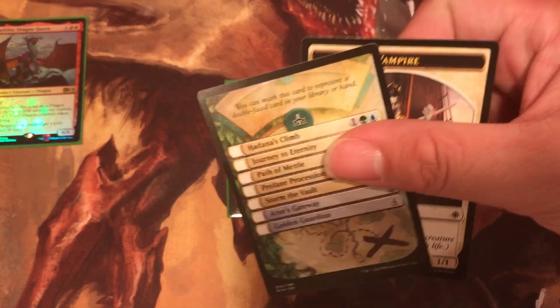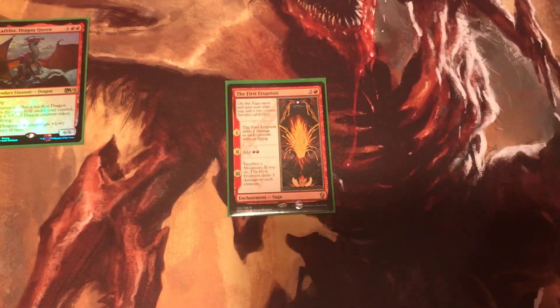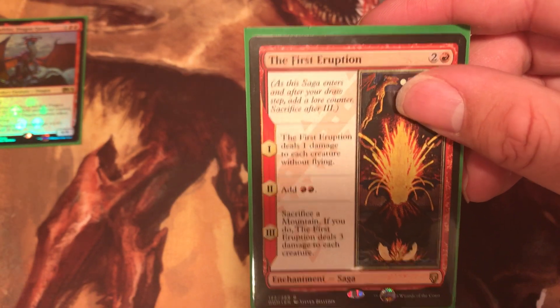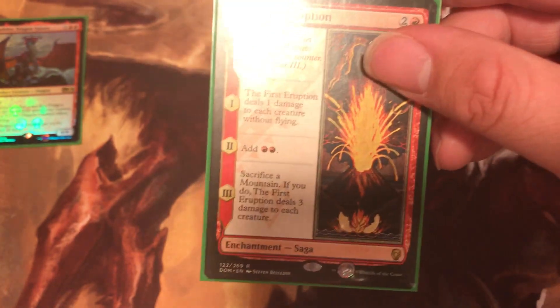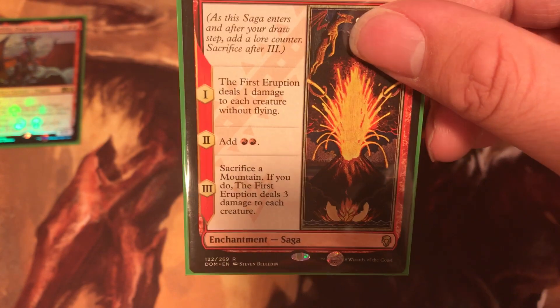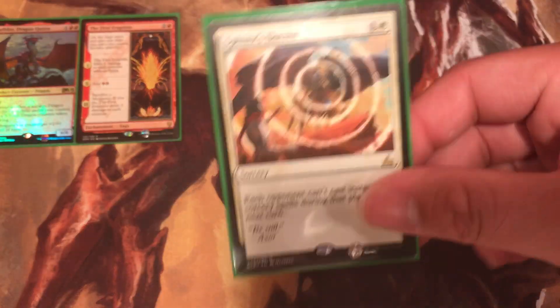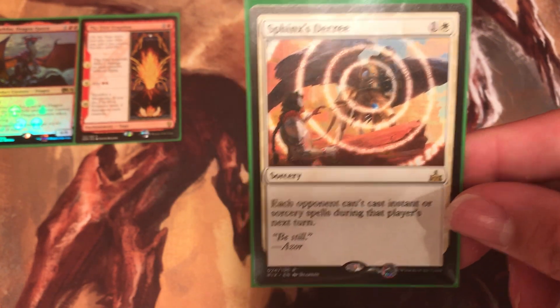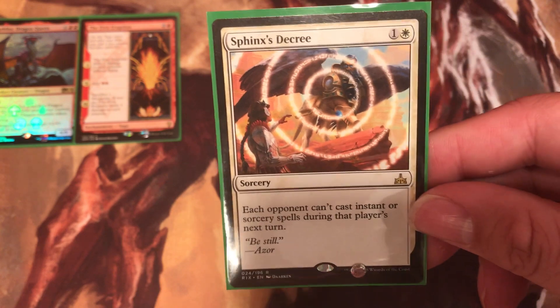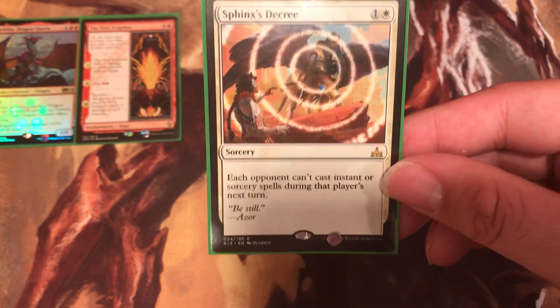Let's see what First Eruption does. First Eruption — step one: deals one damage to each creature without flying. Step two: add two Mountains. Step three: sacrifice a Mountain; if you do, First Eruption deals three damage to each creature. Very good if you play a Burn deck. I switched to a Goblin deck recently, and my girl switched to a Zombie deck — we went two and one last week. Sphinx's Decree: each opponent can't cast instant or sorcery spells during this player's next turn.